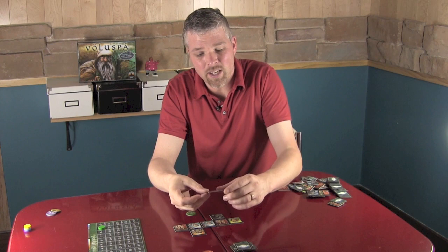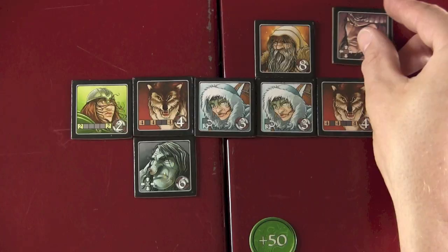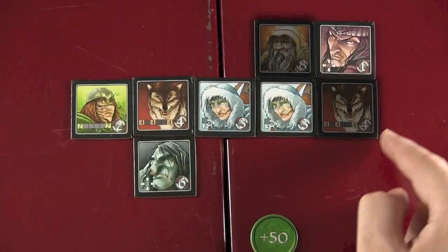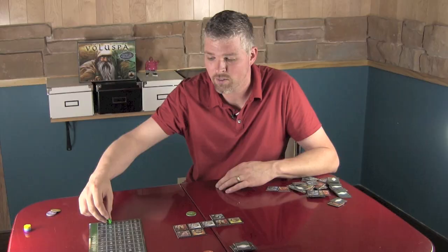Loki's icon shows a zero with all four directions. What that means is any piece that touches Loki — either to the left or right, up or down, never diagonally — turns to zero. If I place Loki here, Odin turns to zero and Fenrir the Wolf turns to zero. Loki's strength is one, so he would score this column — one, two — and he'd score this row — three, four — moving four points.